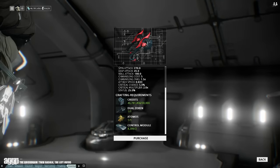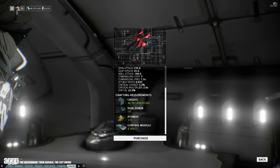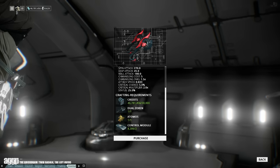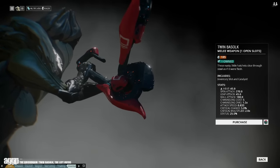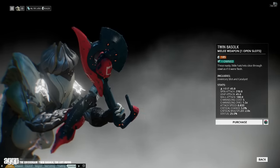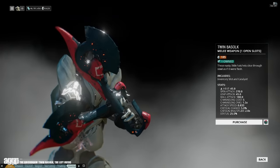Now you can pick up the Twin Basslock's blueprint in the market for 15,000 credits. And while that is a bit low for a blueprint, keep in mind that it will cost you a fully built Dual Zoren and an Atmos — the beloved sizzling hot secondary that we have all come to love, that Atmos. Now if you've invested way too many forma into any of its component weapons, you can always pick it up in the market pre-built along with a weapon slot and a catalyst for 185 flat.